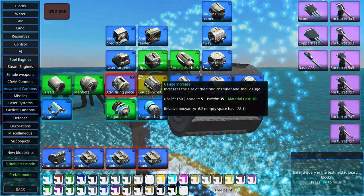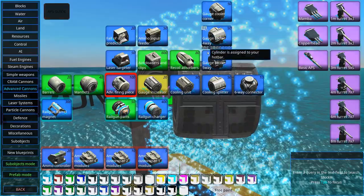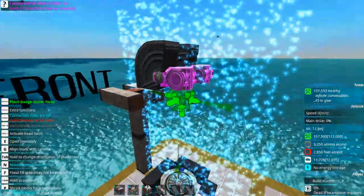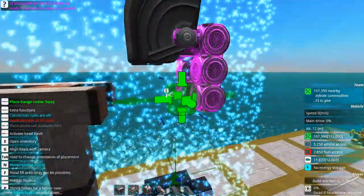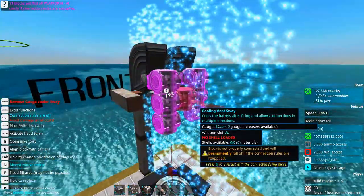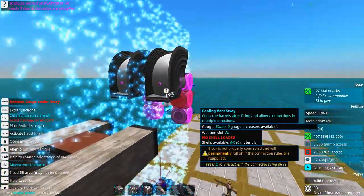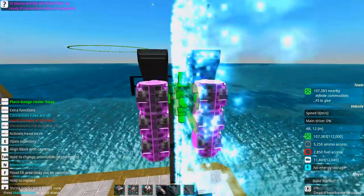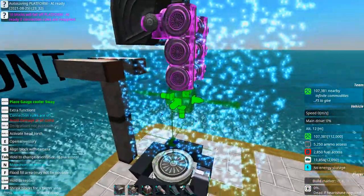To the back of the turret we will connect gauge increasers and coolers. There are a lot of different types of coolers but it's smart to go with a five-wave connector most of the time — it might not look as cool but it just works. We can build our cooling all over the place, but remember that the two firing piece sections cannot connect. If they do, the firing pieces will get very confused when you reload the turret. Blocks that can connect must be separated when working with multiple firing pieces.